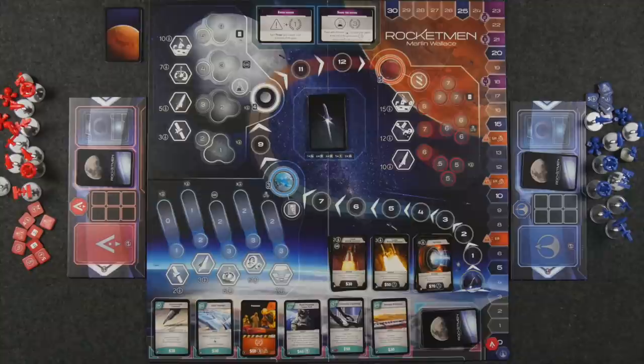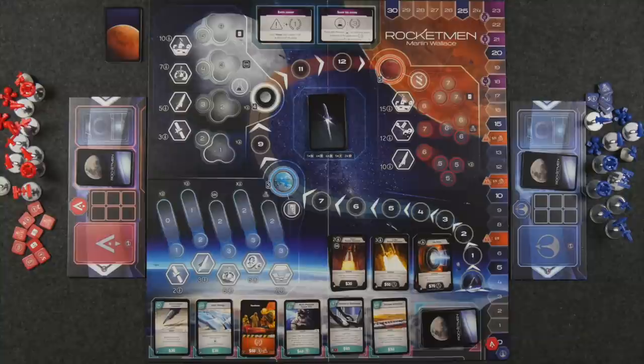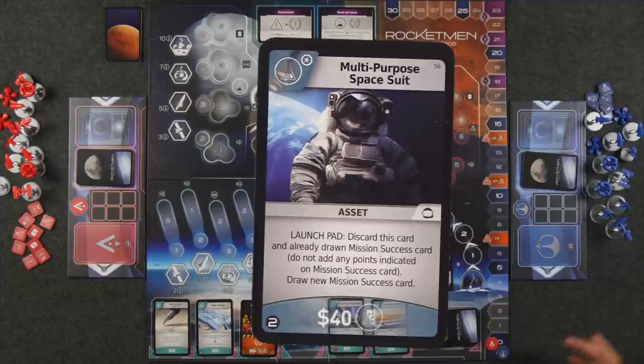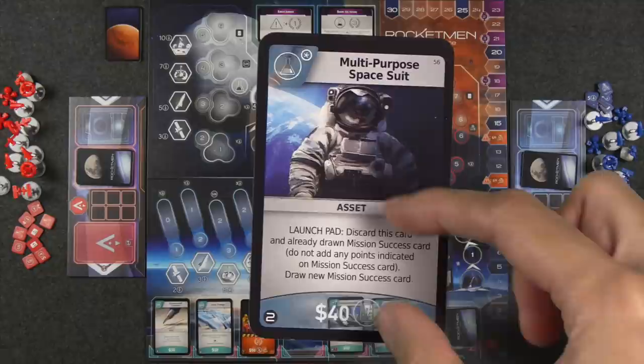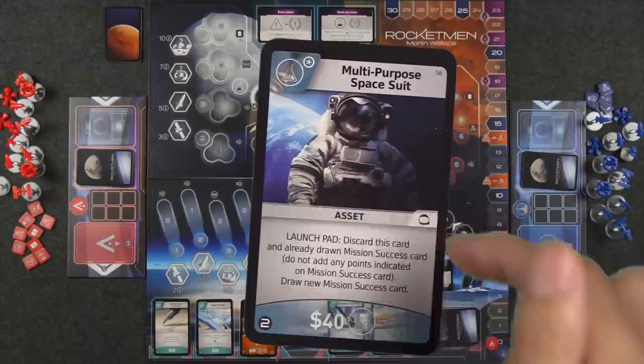The next type of card you can purchase are threats. These essentially just allow you to purchase points — they're worth points at the end of the game, like two points, but they don't do anything else and will clog up your hand. The last type, and most numerous, are asset cards. Asset cards give you some sort of monetary value at the top left for purchasing or going on missions, but they also give you a benefit in the text box that you can use actively.